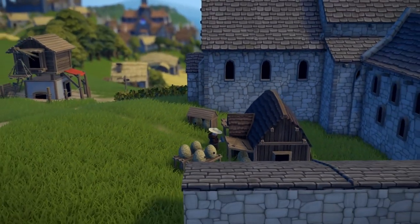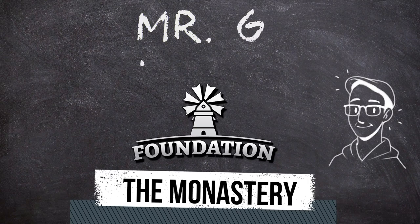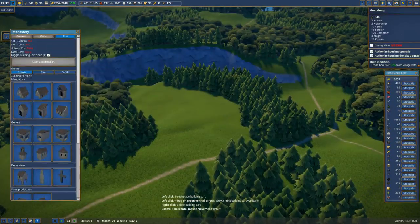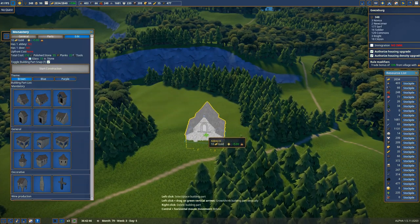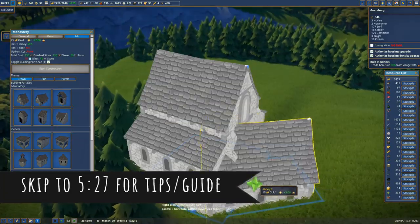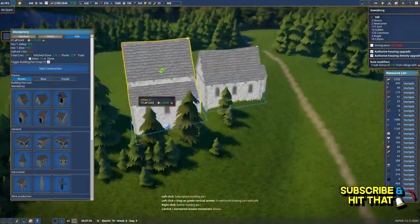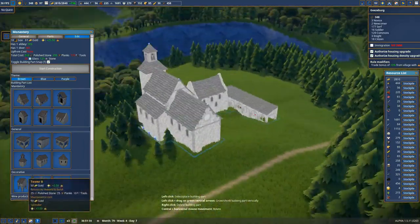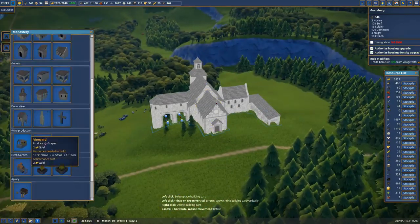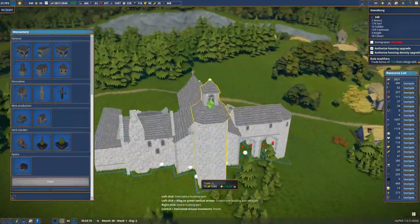Welcome back to Foundation, the absolutely gorgeous medieval city builder. Today we're gonna build the final monument you can make in the game: the monastery. You need more wine, honey, and herbs in your life - the only way to get those luxury items is via a monastery. We're doing an ongoing series showing all these buildings created in time-lapse video because these monuments take a very long time to build.